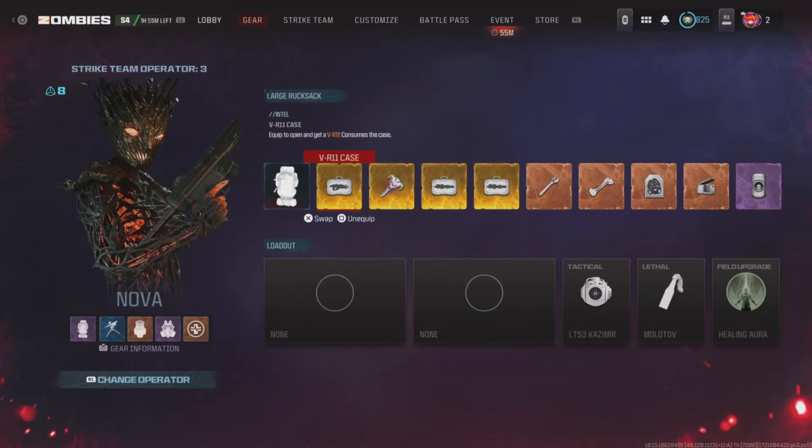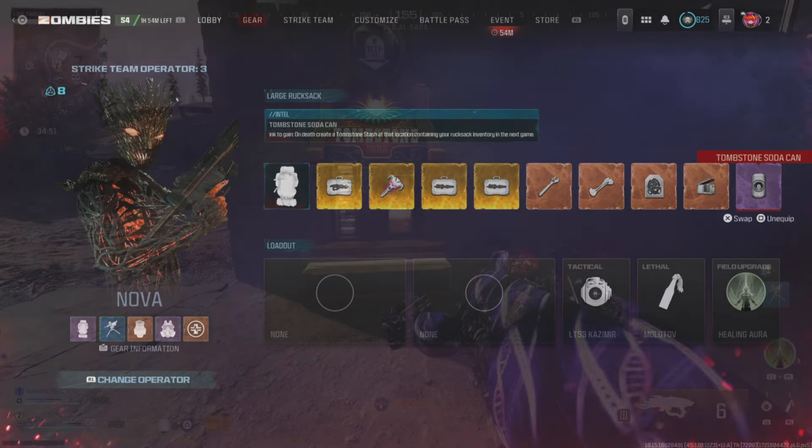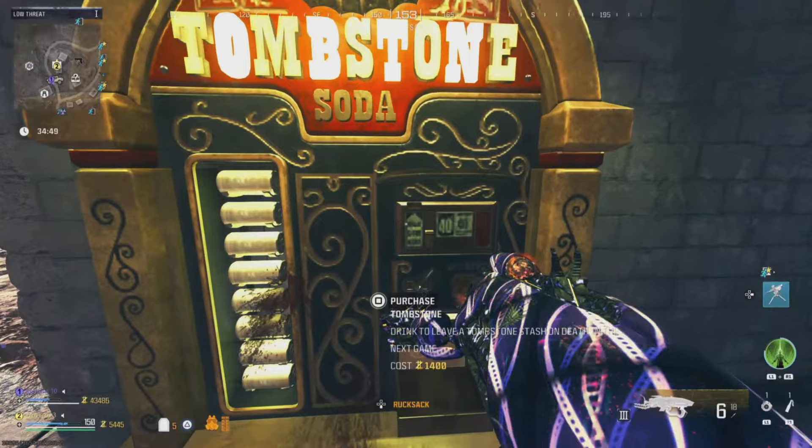You can start every game with the best items which you can use game after game. Loot to find items or craft them and grab a large backpack, then go grab yourself a tombstone perk.